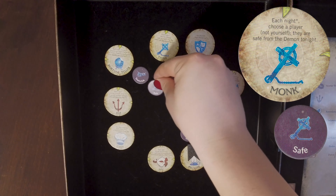Monk. Every night after the first, the monk awakes and chooses a different player who is protected from demon attacks that night, meaning the demon cannot kill that player and no deaths occur if they are targeted. The storyteller places a safe token next to the target player to remind them of this protection. If the death is prevented, the storyteller simply informs the town that no one died the previous night. This protection lasts until dawn.